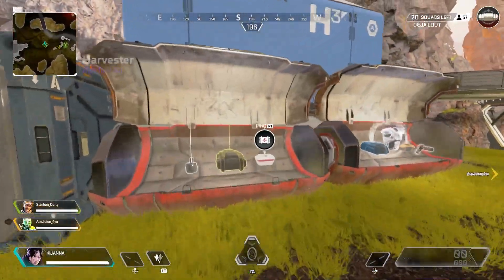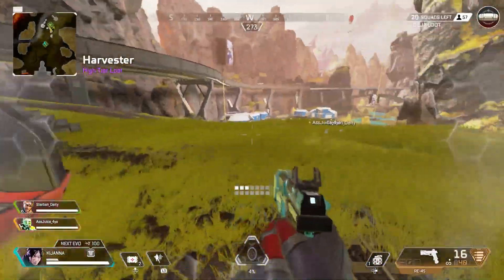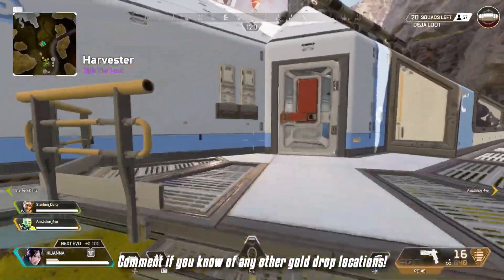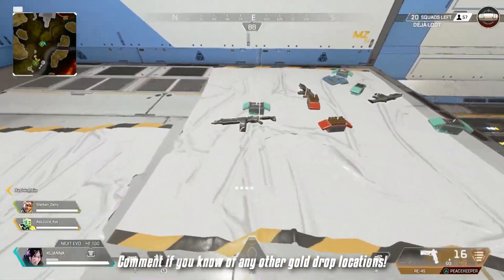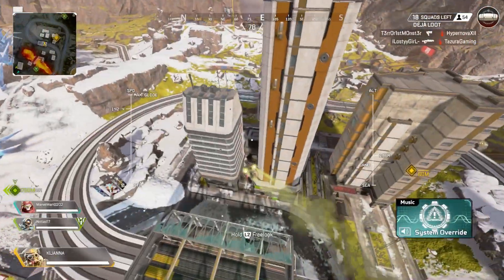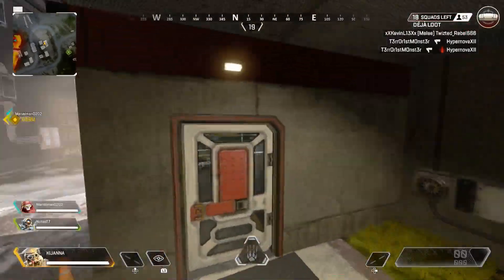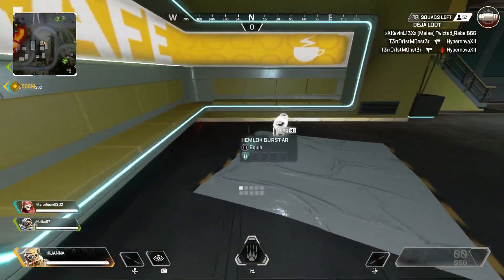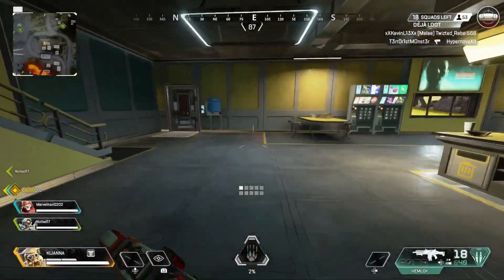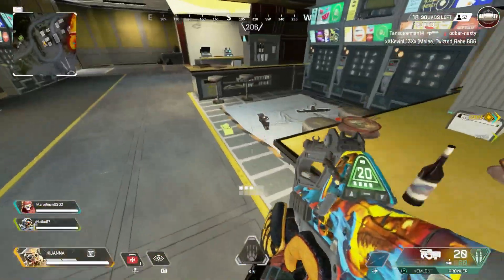That covers all the gold item locations I know of so far — if you guys know of any others, comment them below. Now let's look at some generally good drop spots in this mode. In Capital City, if you drop on the outskirts of Fragments East in those buildings, you'll find some very good weapons including the Wingman, the R99, and the Flatline, as you can see in the gameplay right now.